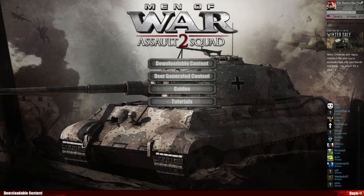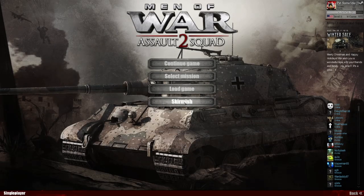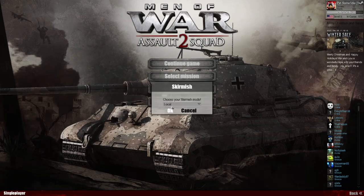Alright, so this is what you're going to do. You're going to buy that for $9.99. Go to Single Player, click Skirmish, then Local.